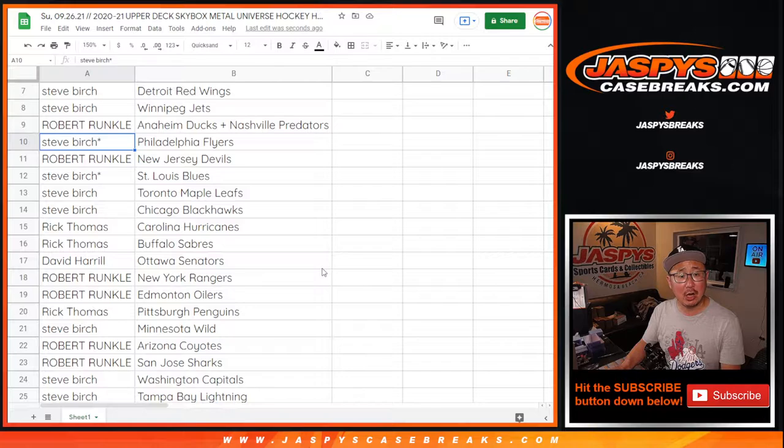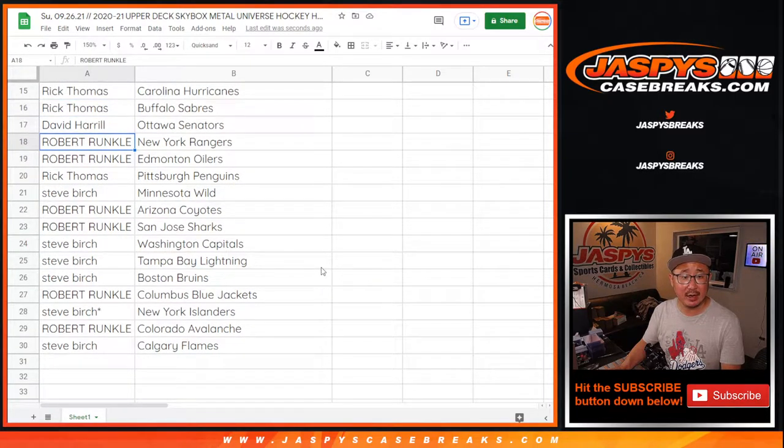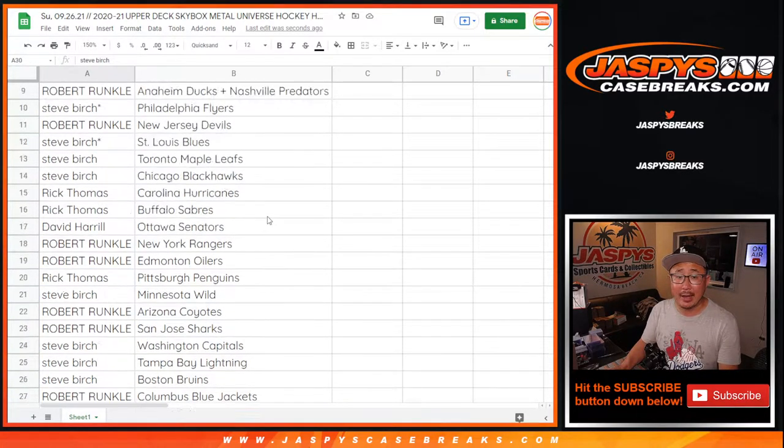Robert with the Ducks, Preds combo. Steve with the Flyers. Robert with the Devils. Steve with the Blues, Maple Leafs, and Blackhawks. Rick with the Hurricanes and Sabres. David with the Senators. Robert with the Rangers and Oilers. Rick with the Penguins. Steve with the Wild, Robert with the Coyotes and Sharks. Steve with the Caps, Lightning, and Bruins. Robert with the Blue Jackets. Steve with the Islanders. Robert with the Avs. And Steve Birch, Calgary Flames.